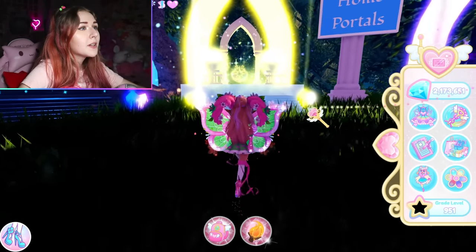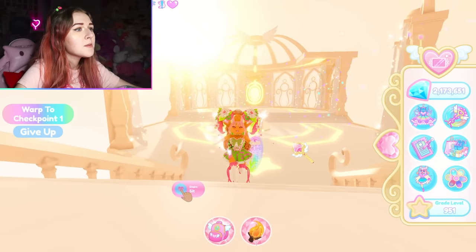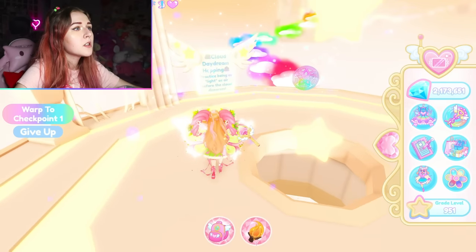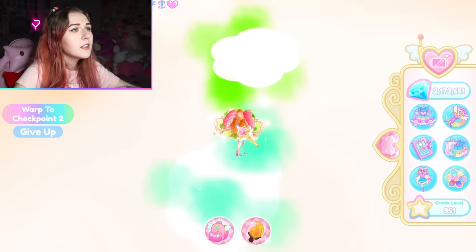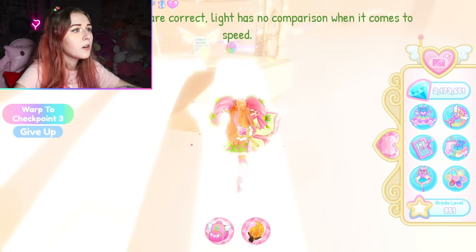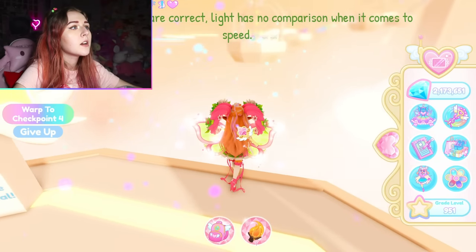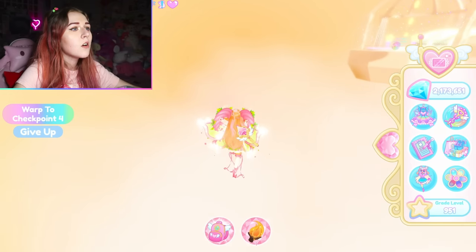The next one is the Light realm obstacle course. This one was kind of tricky, especially the moving clouds part. We've made it to the obstacle course for the Light element. Head up these very long stairs — this is the first course. Start jumping on these clouds; they're very pretty rainbow clouds. Light test question: what travels faster than light? Nothing — nothing is the answer, far right. Light has no comparison when it comes to speed.